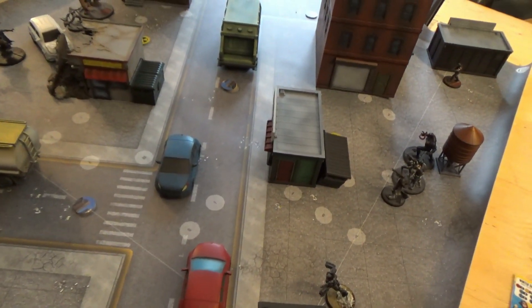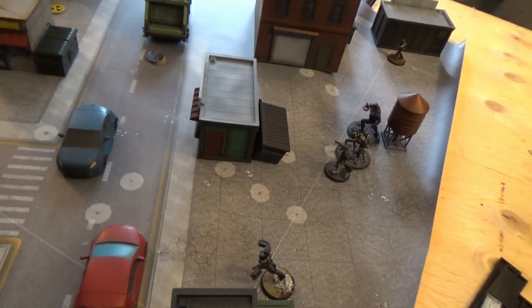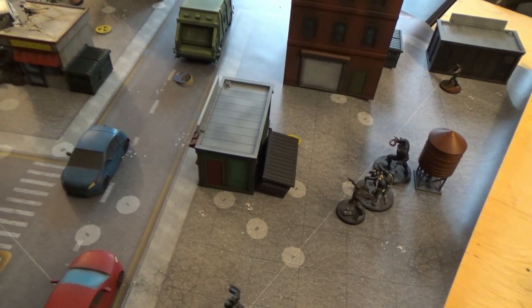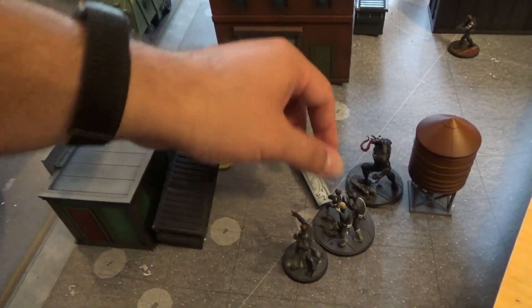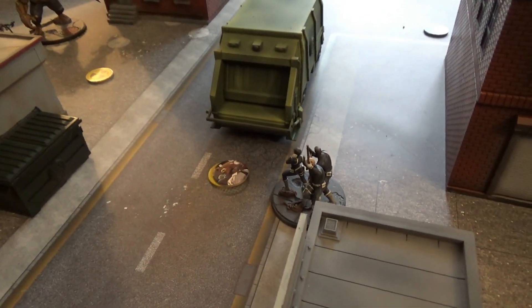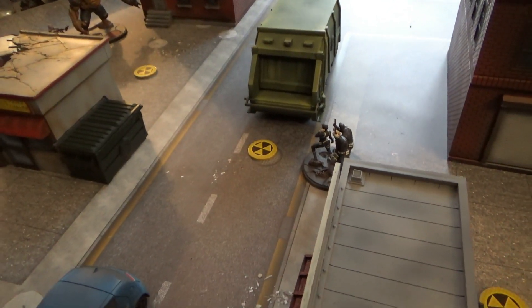Going into turn one for Black Order. Black Order is actually going to pass their first activation. So we're going to activate the Agents here, and they're just going to do a Move-Move to get within range one. Let's see if we have a Senator — and hey, look at that, we got the Senator! So these side tokens are irrelevant, and the Senator goes on to the Agents.